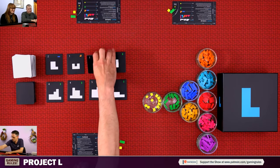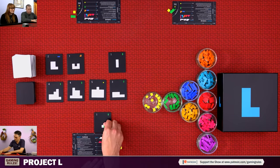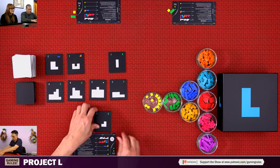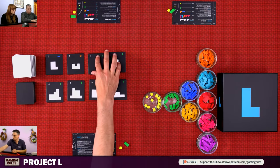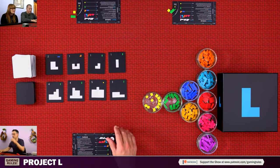Another action is simply to place a piece — you take a piece and put it somewhere in one of your puzzles. If it completes the puzzle, you gain the piece printed in the top right and then turn the tile face down. There is a variant rule where you play with them face up so people can see everyone's points, but we're playing normal rules. Completing a puzzle is not an action — it happens automatically as soon as it's filled.